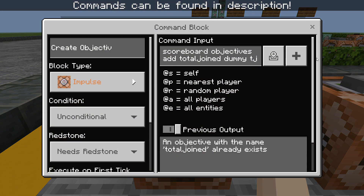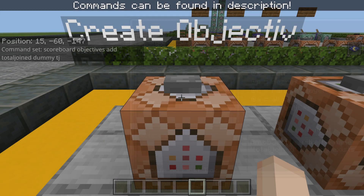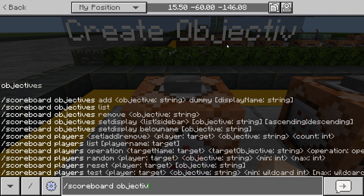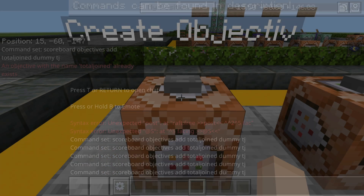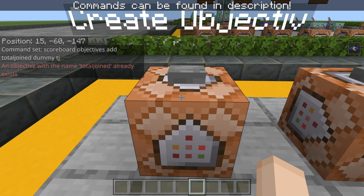Alright, so as you can see, we also have the scoreboard right here. It's: scoreboard objectives add total_join dummy TJ. You can write anything for the TJ part — the dummy display name — because it doesn't really matter. We're not going to be displaying the scoreboard, so you can just type in anything you want. You can also type this down in chat: scoreboard objectives add total_join dummy TJ. The objective is already created because we already have it set up.